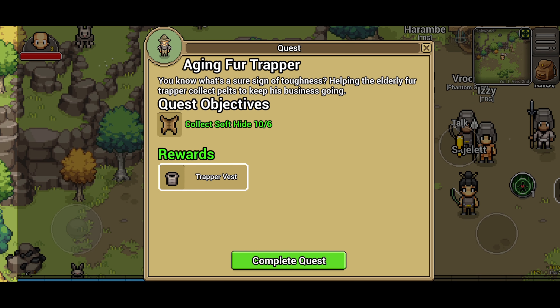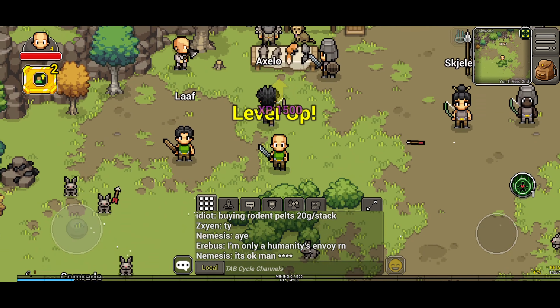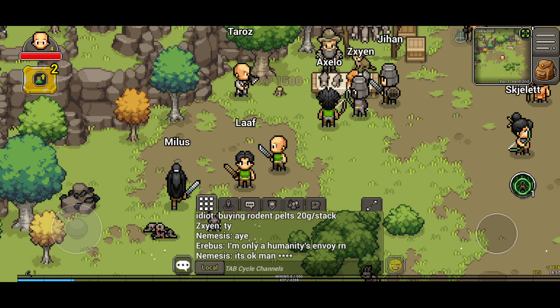We'll head back to the third trapper, hand him in his soft hides and collect our trapper vest. 1500 XP and another level up.